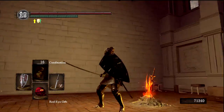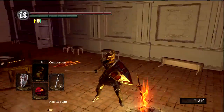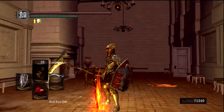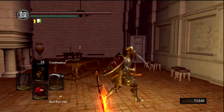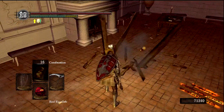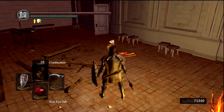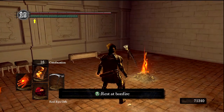For my shield, this is the Blood Shield — that raises my resistances, so it's particularly useful used in conjunction with the Lifehunt Scythe, because it means I take less bleed meter fill up than the person that I hit, hopefully depending on their armor. And of course I get the Pyromancy Flame as well.